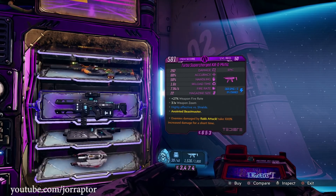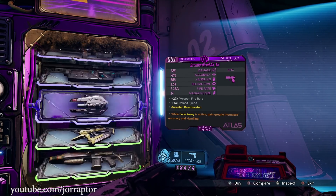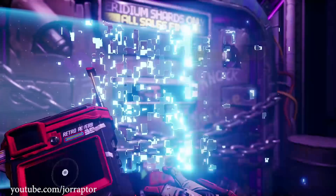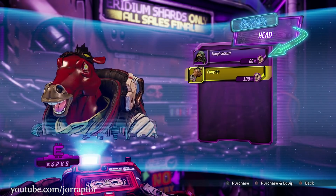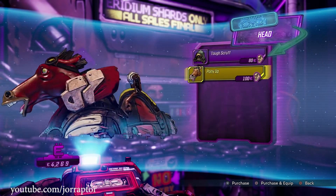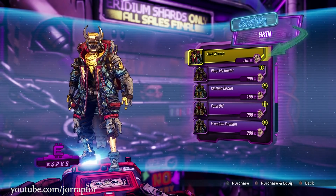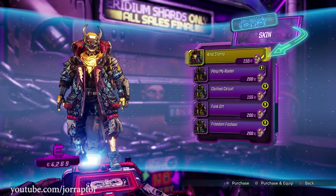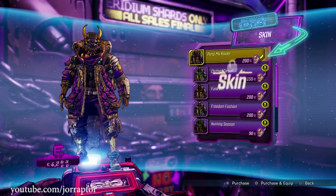I kind of hoped that this event would introduce a good new reason to spend this purple currency instead of just more ways to get it, because I simply don't know what to do with it at this point. It might be nice if you're playing on other characters to unlock hats and skins for them, since the iridium isn't account-shared. But apart from that, there's no real reason to spend it on Earl.